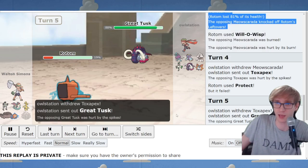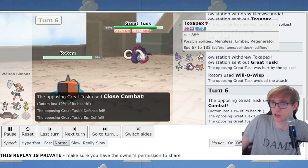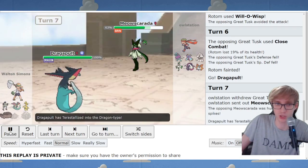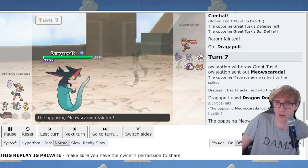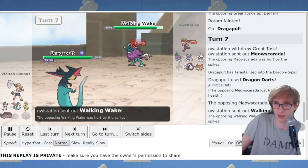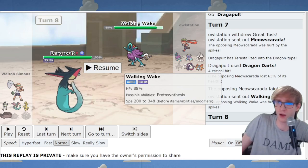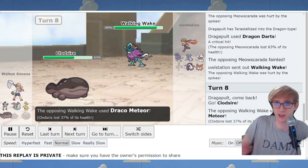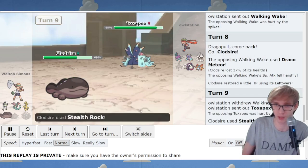We burn the big threat. I miss a Will-O-Wisp against Toxapex - I wanted to burn it because it can just shrug off Volt Switch with Regenerator. We get Dragapult in and go for Tera Dragon Dance, because I realized there's no Fairy type on their squad except maybe a potential Tera Fairy on Garganacl. Then Walking Wake came in - I feared Tera Fairy or Scarfed, so I exited. I think it was Scarfed, so we can take the Draco and they're locked in. I make rocks and chip up.